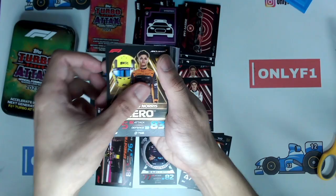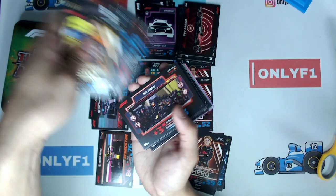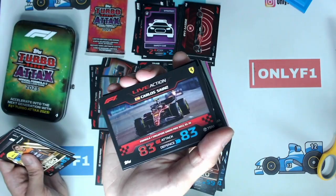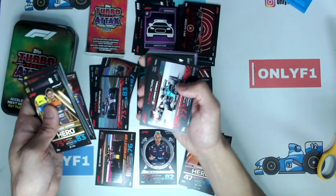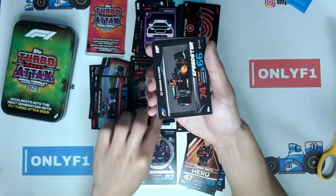We have Lando Norris, Enzo Fittipaldi, Max Verstappen — in this case the Japanese Grand Prix. Another Japanese Grand Prix card, Pit Crew, Charles Leclerc Pit Crew as well. They have Pit Crew cards from different teams, which I find quite repetitive but it's an interesting choice. And the other Singapore Grand Prix card — Carlos Sainz — which I mentioned earlier, quite nice. Team Duo Red Bull, Lance Stroll at the Canadian Grand Prix, Frederick Vesti, Team Duo of George Russell and Lewis Hamilton, Dennis Hauger, and Pit Crew Aston Martin.